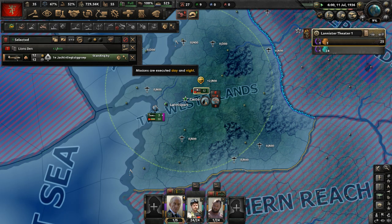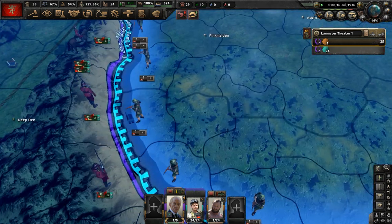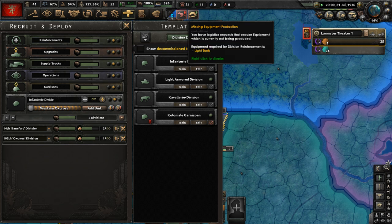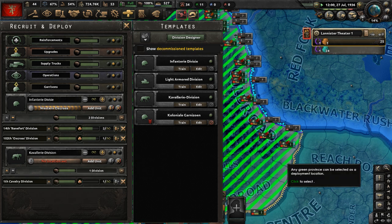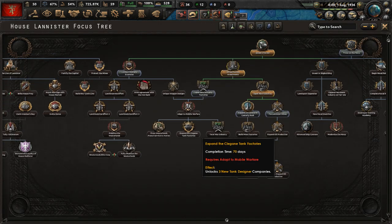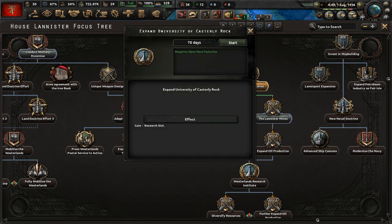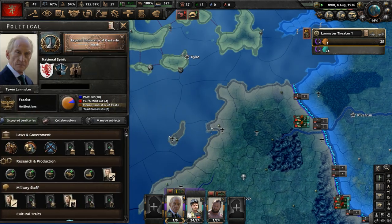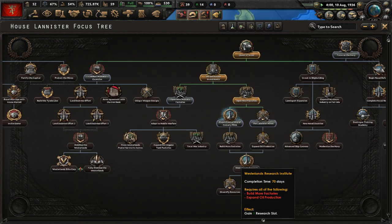In the research tree, let's get excavation one and check how the air force is doing. Let's get some cavalry for our infantry-focused army — we also need some tanks. I'm going to wait to get enough military experience before I mess with the tank template. In the focus tree, to get four research slots, let's do expand the University of Casterly Rock, which will take 70 days. We need research slots so badly.